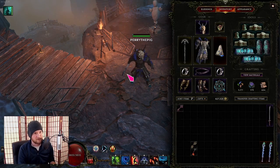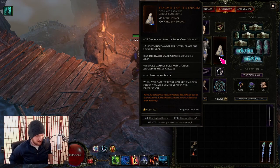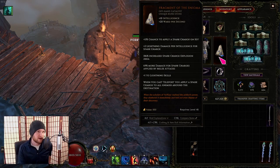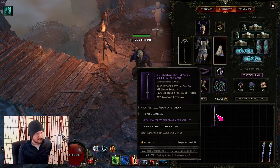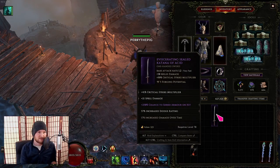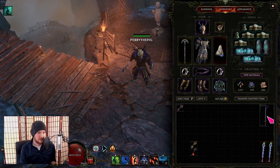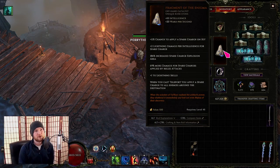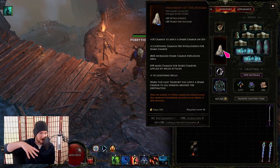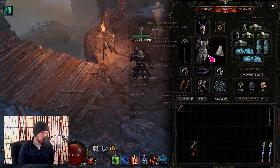The primary difference you'll see from the old build is that we have the Fragment of the Enigma. This thing is weird, spicy, and I think very good for clear speed — but it is not good for single target. For single target, I highly recommend swapping to some kind of katana, which can have crit multi, flat spell damage, and percent dodge rating as a suffix. For bosses and hardest content like tier 4, yes we dual wield, yes we can still phase tank, and yes this build is incredibly tanky.